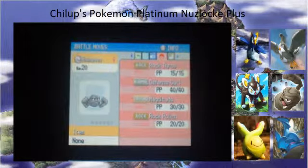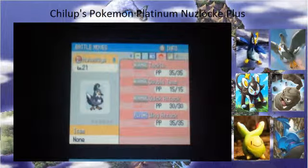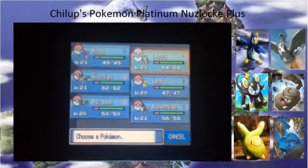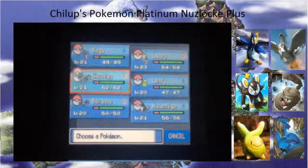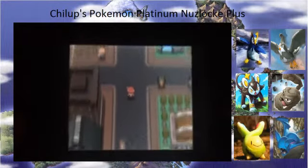Level 20 Rock Sand with Rock Throw, Defense Curl, Magnitude and Rock Polish. Level 21 Moon Cheek with Tackle, Double Team, Quick Attack and Wing Attack. Our team is kind of prepared against the Grass-type gym and we should be able to handle it very fine without too much difficulty.